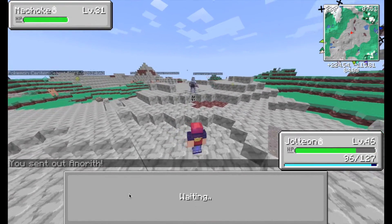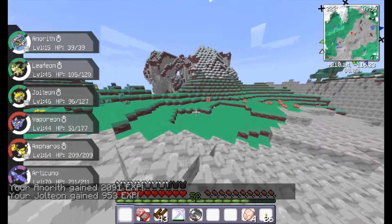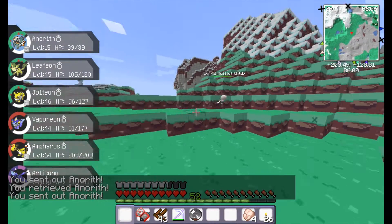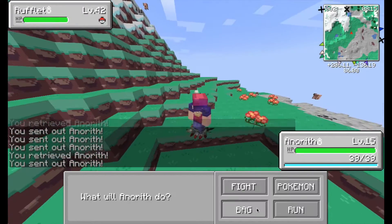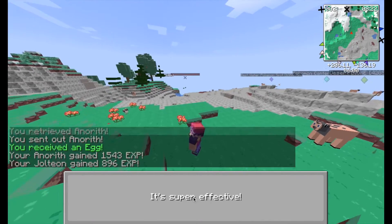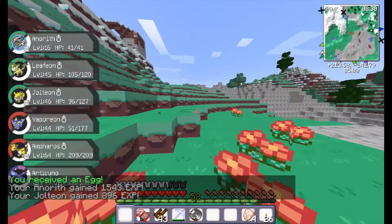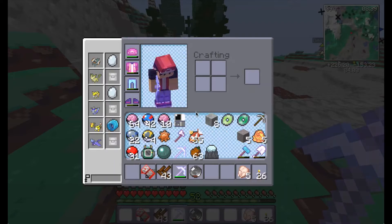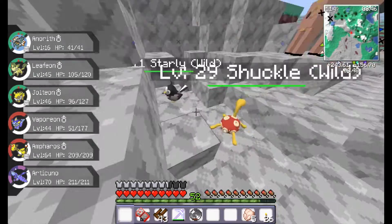Why is it when I gave Thunder to someone else he kept missing with it, but then I give it to Jolteon and he's balling with it? That doesn't even make sense. He's hitting people with Thunder way more than you do, and I don't even have to teach him Rain Dance. So, do better or get dropped, because I will drop you if I must.